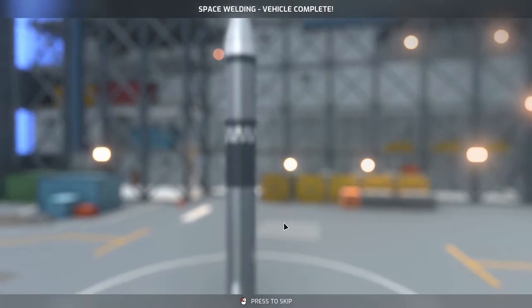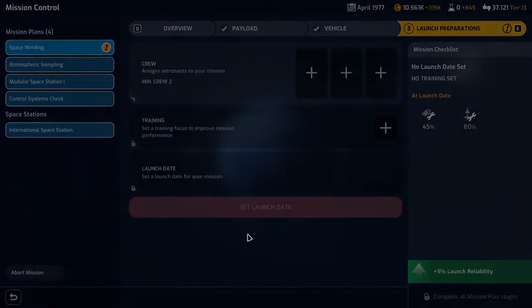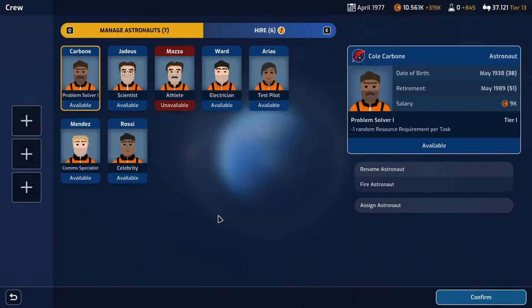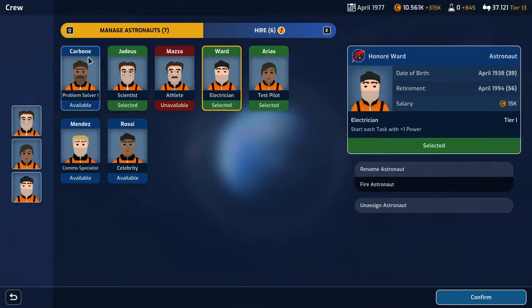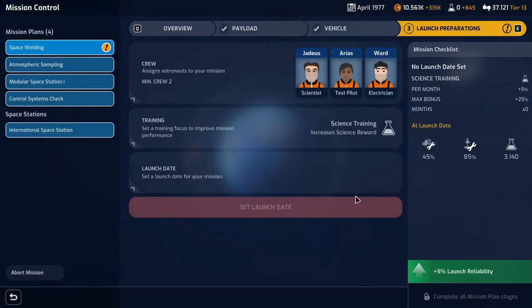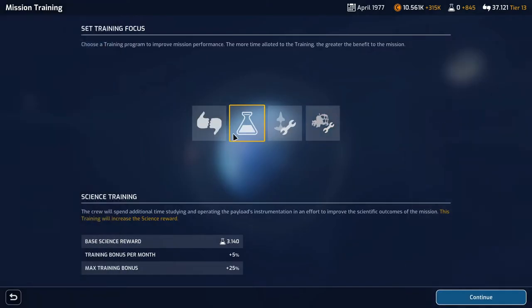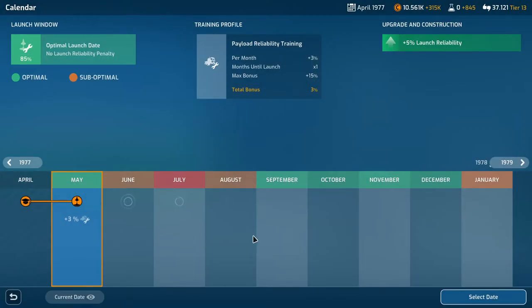We have the space welding vehicle complete — plus 5% launch reliability, not bad. Who do we have available? Jadius, you're going up again, and so are Arias and our electrician Ward — the same three who were just on the space station go together again. They turned out to be a really good team. I'm going to do payload reliability because look at that reliability — it sucks. We'll launch way over here to get some more reliability on it.